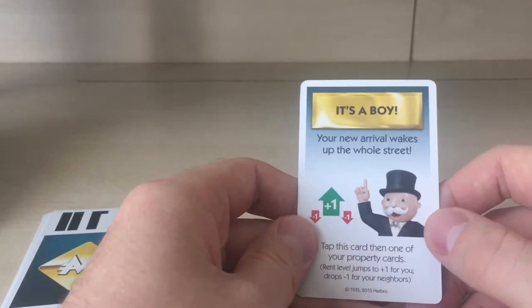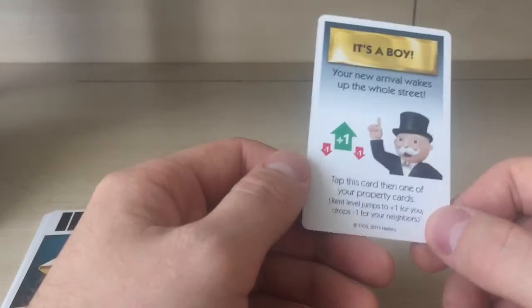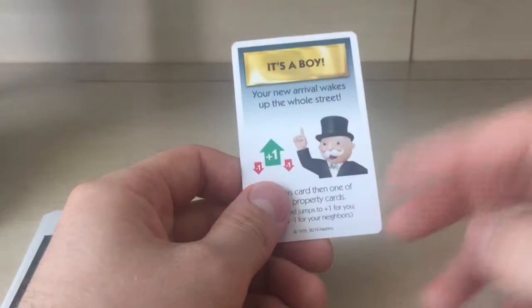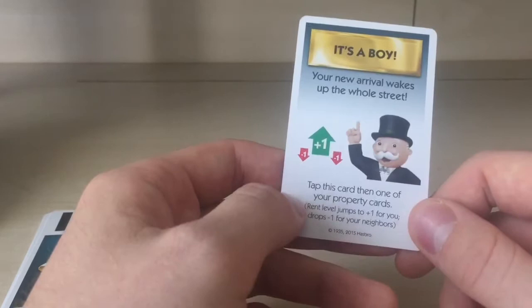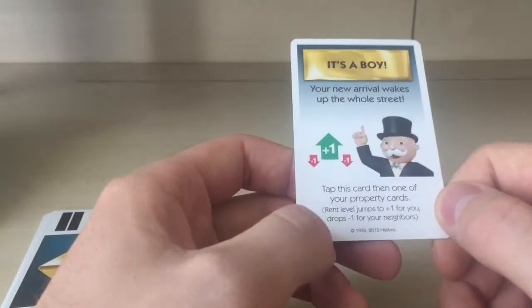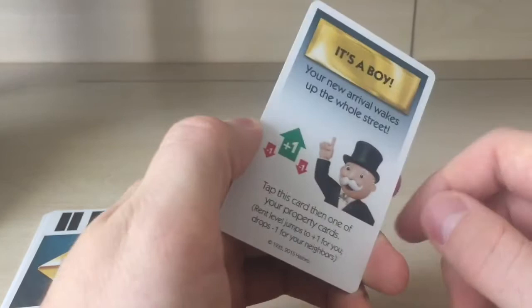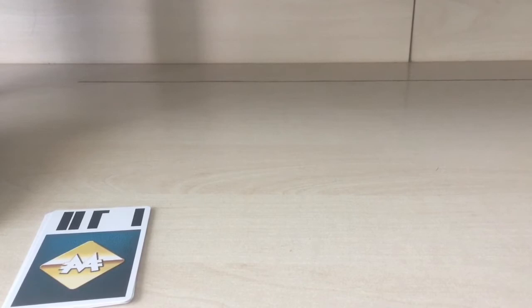'Itty Boy' — your new arrival wakes up the whole street. Tap this card, then one of your property cards, and rent level jumps plus one for you and drops minus one for your neighbors. We already had something like this with the House Party card — it's pretty much the same mechanic.